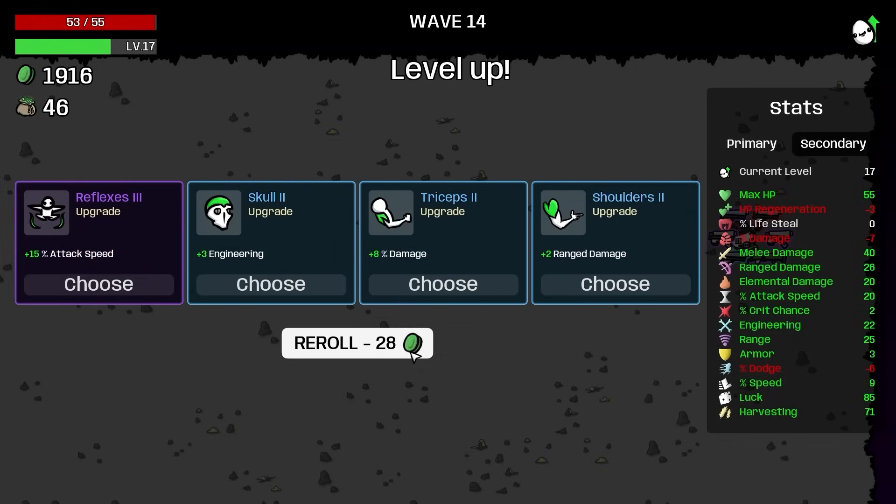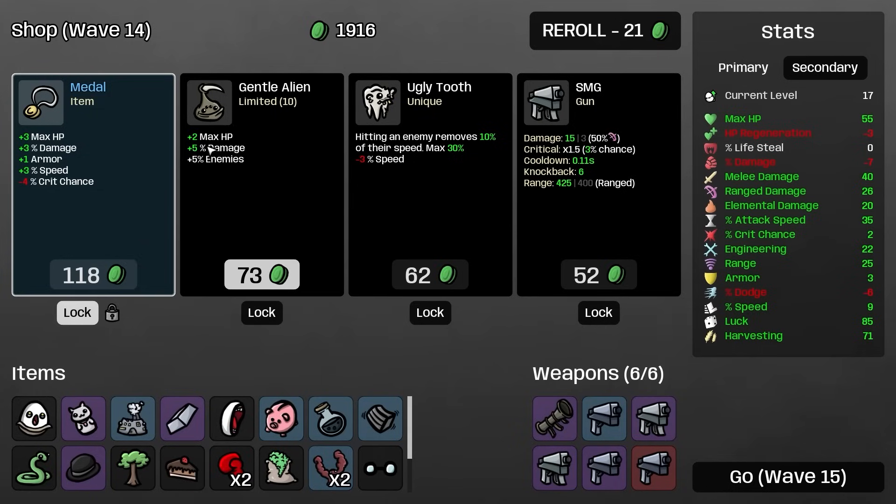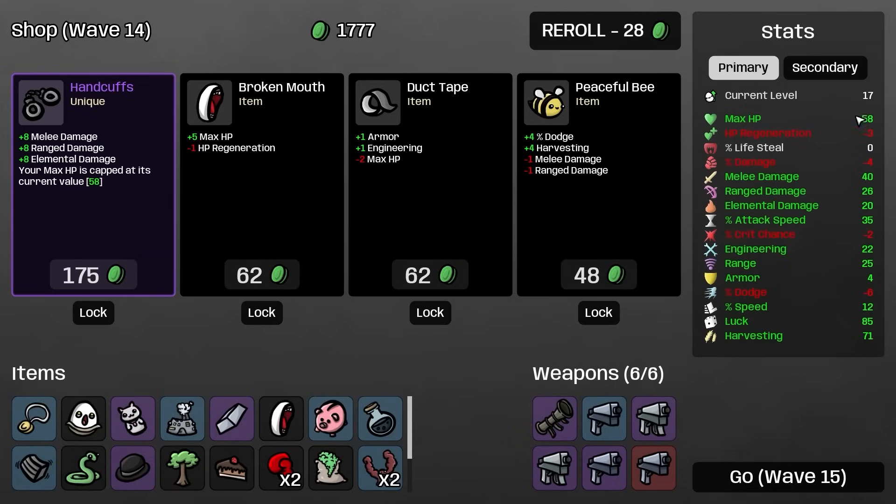We're also going to add that luck, then it's back to work. We have a tier 4 weapon now and that feels really good because those are really really strong. We've already got so much extra of every kind of damage and that can stack up into all sorts of fun builds. Another wave down — we don't need lifesteal, we just won't get hit. We'll take 15% attack speed and we're up to almost $2,000.